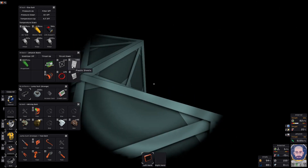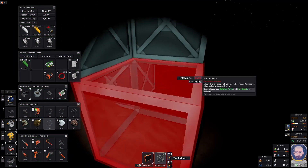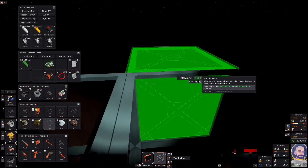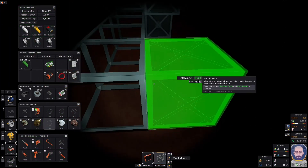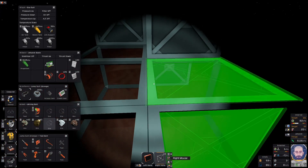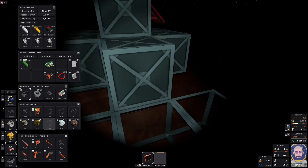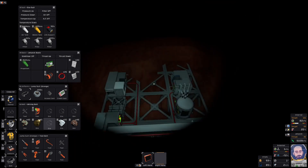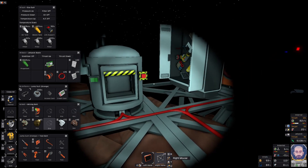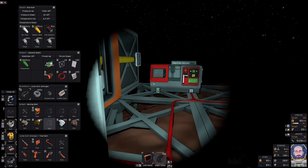Over here, directly behind the little panic room that we've got, I'm going to start building out the base. In the past I've done it three by three. This time I feel like I want a bit of extra space for breathing room, so I'm going to do a 4x4. I'm using iron frames primarily for the flooring at the moment, but I'm going to switch to steel because it's more efficient than iron.